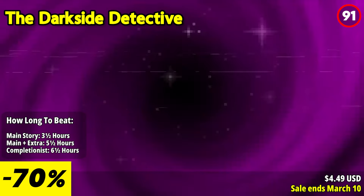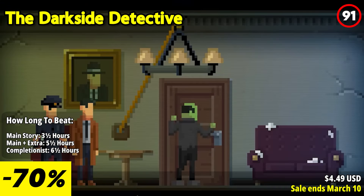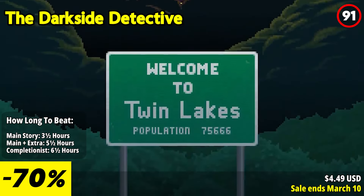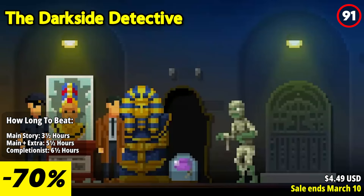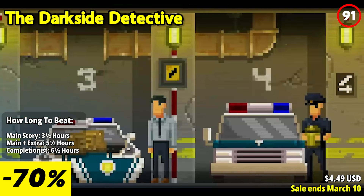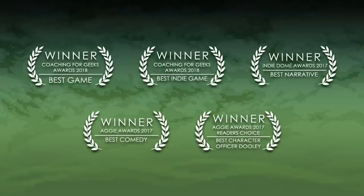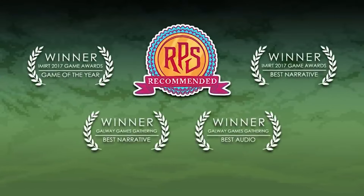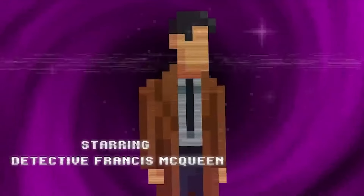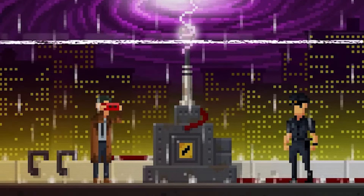The Dark Side Detective invites players to don their trench coats, hone their sixth sense, and delve into the mysterious and dangerous cases of Twin Lakes. Join the intrepid investigators of the Dark Side Division as they tackle the outright bizarre, the downright dangerous, and the confounding mysteries that lurk in the shadows of Twin Lakes. From flesh-hungry tentacles to mafian zombies and even the occasional missing sock, no enigma is too strange for the Dark Side Detective. Detective Francis McQueen, leading the underfunded Dark Side Division, is always ready to confront the darkness that pervades Twin Lakes City. Whether it's cultists, demons, or the inexplicable occurrences in shopfronts and alleyways, McQueen is there to investigate the cases that others dare not touch.